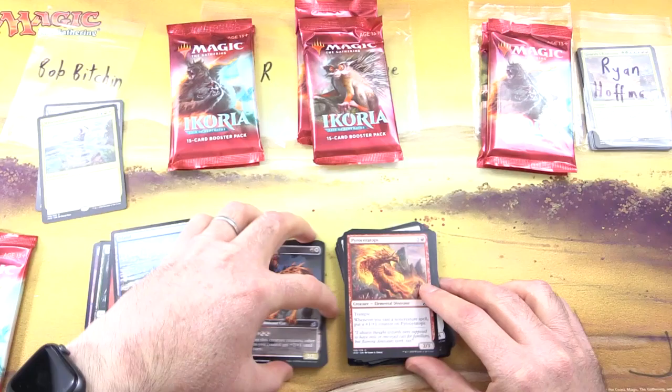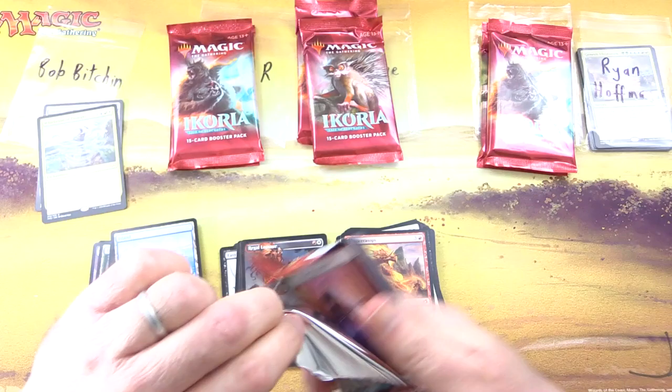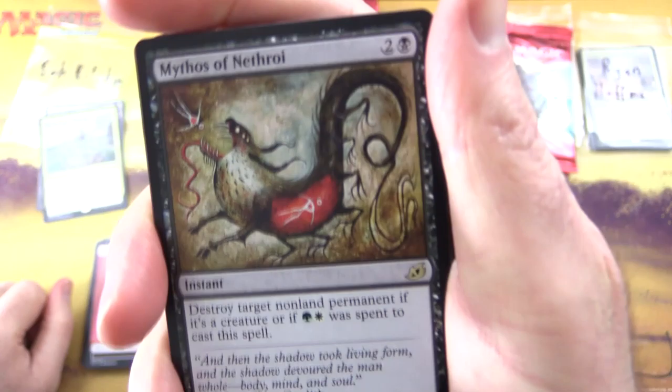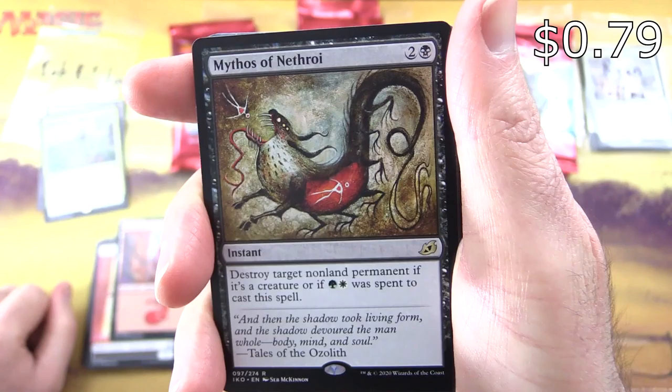Uncommons: Rorgrun, Crystal Void Beckoner, Regal Leosaur. Commons: Fertilid, Shredded Sails, Glimmer Bell, Imposing Vantasaur, Blista Spit Gremlin — that's a mouthful — Of One Mind, Cabin Whisperer, Batagia Tiger, Pyroceratops. I'd like to pull a foil version of that — I don't think I've seen one yet.